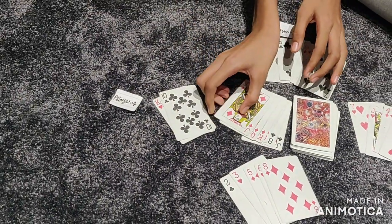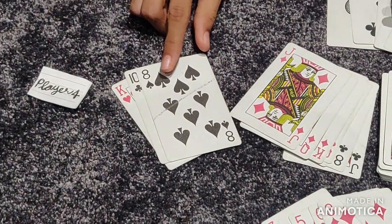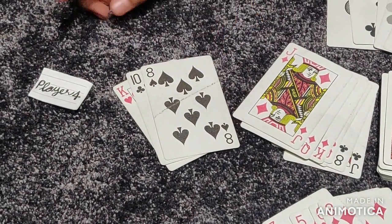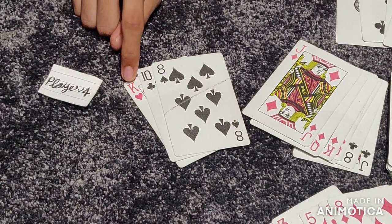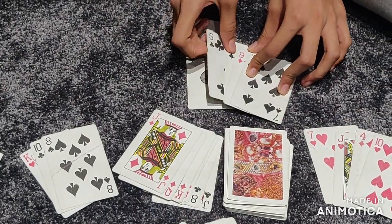K, Q, J — King, Queen, and Jack. Now Player 1 has only 3 cards left, and one is K, which is the next chance. Now Player 1 has a pair of 5.